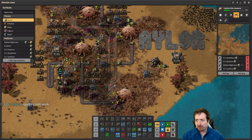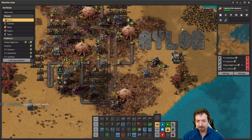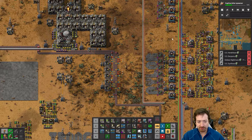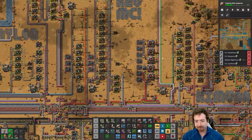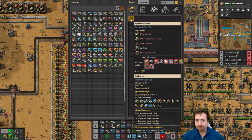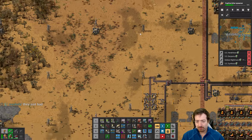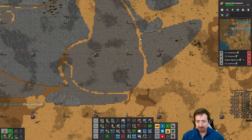I feel like there should be a way to do this without Spider-Trons. I'll just run over there. We're back on Nauvis at this point. I haven't made any Spider-Trons yet. What do they actually cost? Would it be difficult for me to make one? No, not at all, I can easily make one. But at this point I'm gonna be faster to get there.